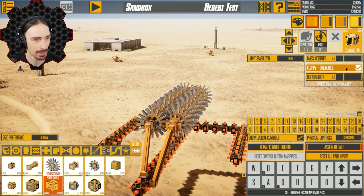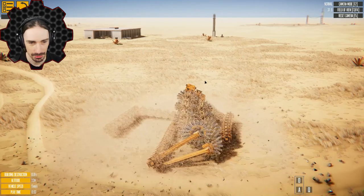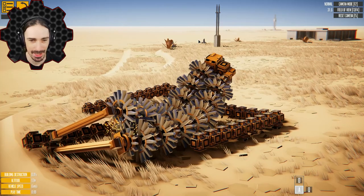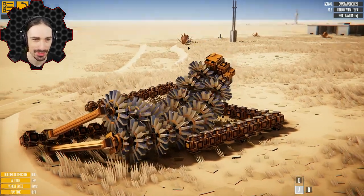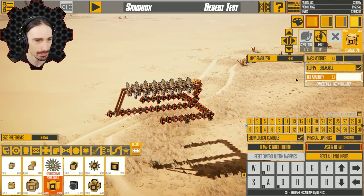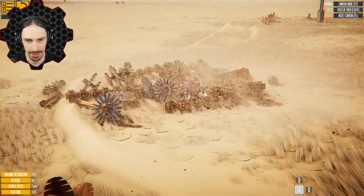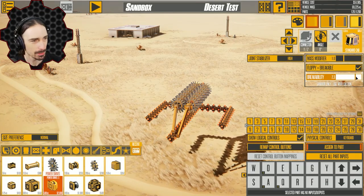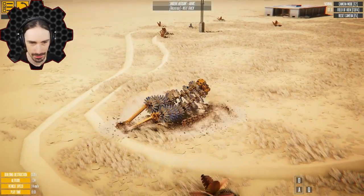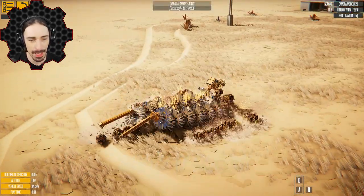Let's turn this into a floppy breakable object and see how it functions now. Oh no — it's already terrible. Everything's just freely rotating. Let's turn breakability down to the minimum. Rotate — oh! What if we turn the breakability all the way up? It's trying to stay together but it's not staying together. Well, that was a fun experiment.